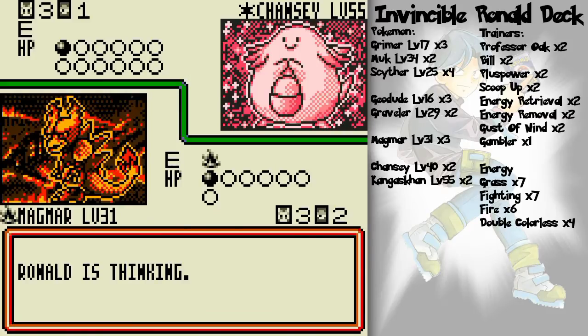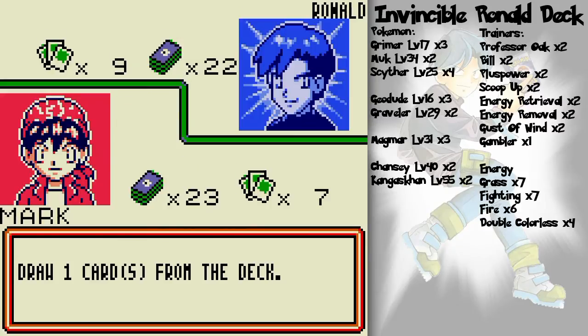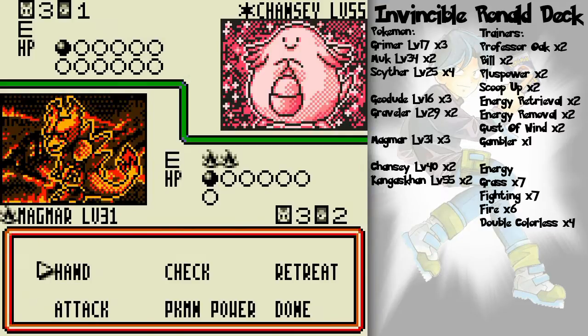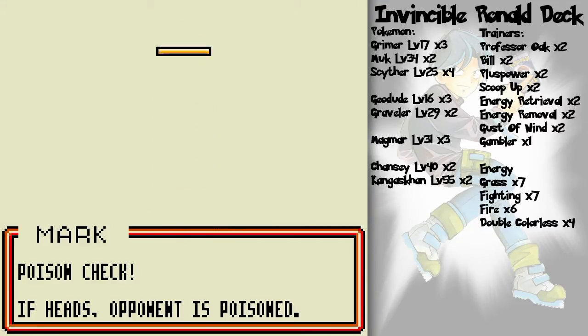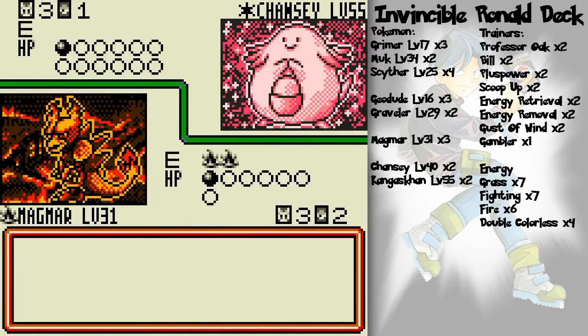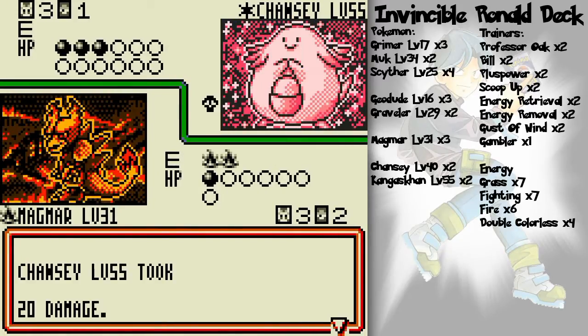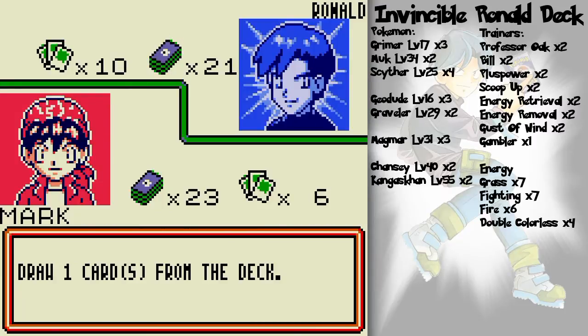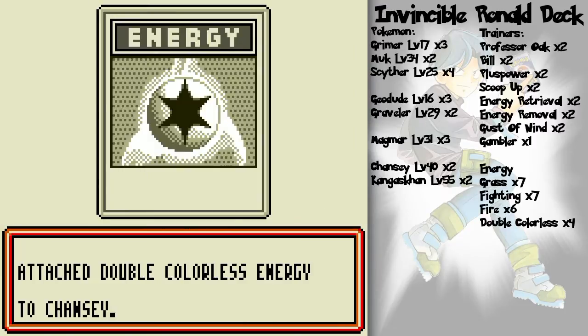He's got Geodude! And he's got energy — that's not good. I don't like my odds, but I can only go with whatever odds I've got. Poison. This will greatly accelerate the time that Chansey will be able to stay out on the field, despite having one of the highest HP in the game — tied for the top at 120. It's the king of stalling Pokémon! So he's gonna use Scrunch now.